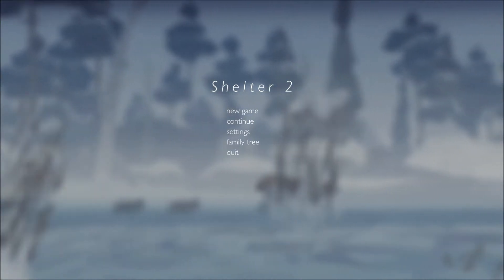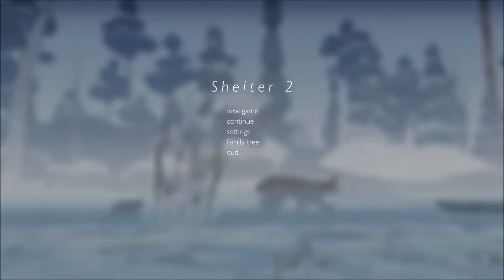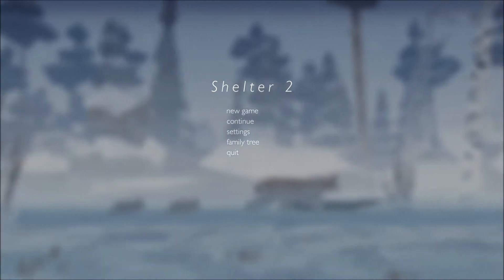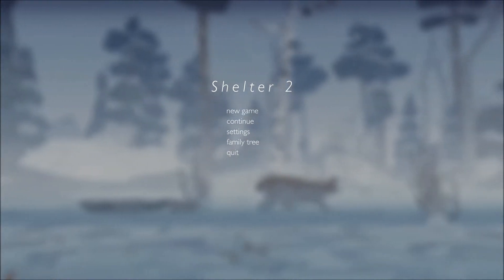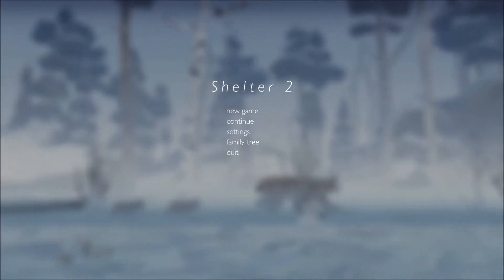It released in March 2015, developed and published by Might and Delight. You can get Shelter 2 on Steam for the first week sale price of $13.49, or $14.99 normally.